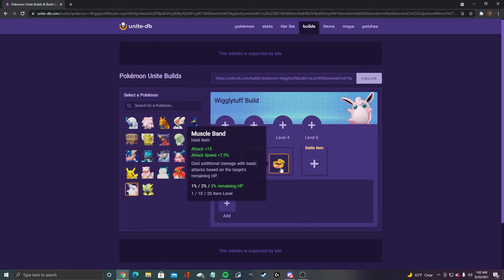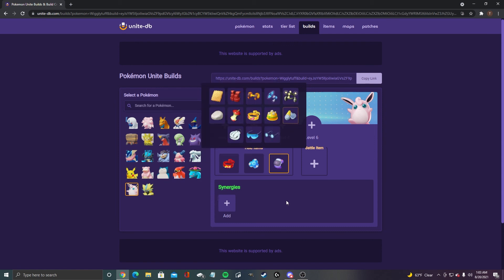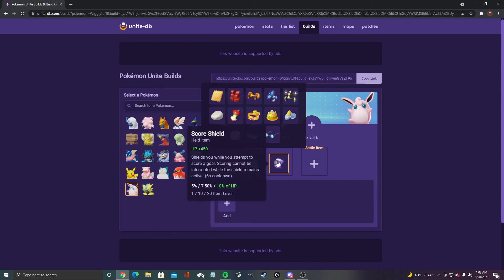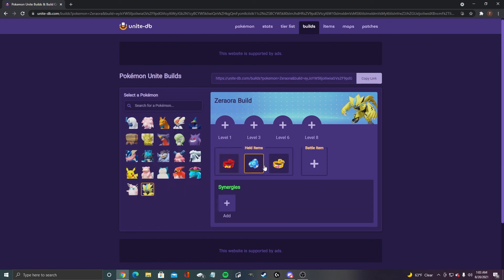For Wigglytuff, we got focus band, buddy barrier, and muscle band. The reason for muscle band is because at the beginning of the game, Wigglytuff is a pain — she's very strong early on, and the extra attack speed can help you take out opponents. But you could also try score shield; the HP from score shield is nice too. Either way, it's up to you.